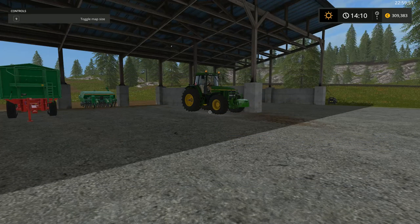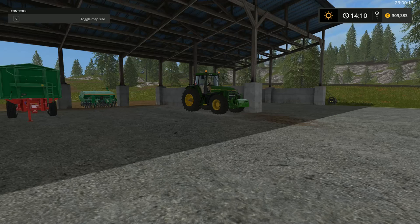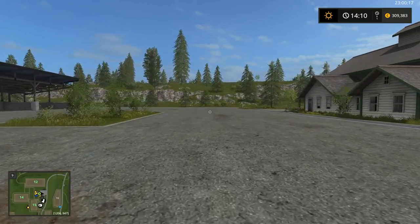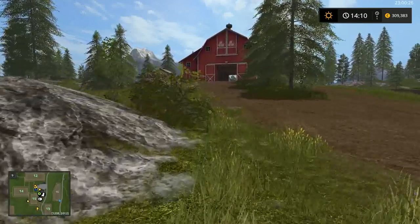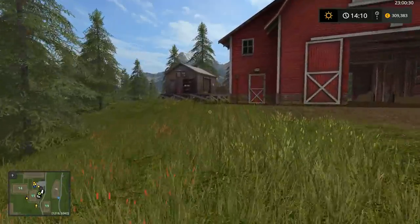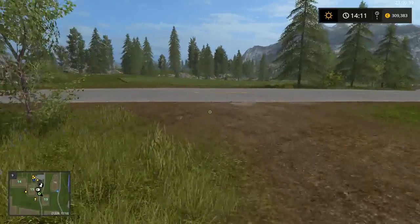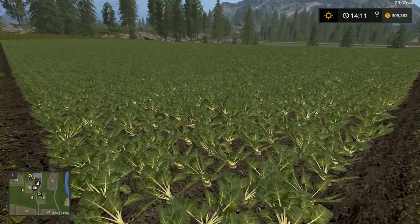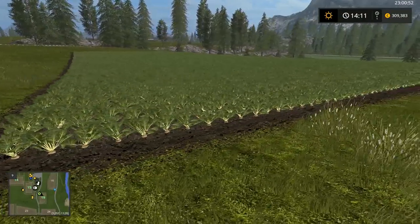Hi there everybody, welcome back to Farming Simulator 17. This is just a Belgian Gamer. I have a bit of a problem because we have to buy something - I can't visit the fields I own anymore. Anyway, it's not so far. If we quickly go to field number 19 that I bought, you will see I bought it with sugar beets but I have no equipment whatsoever to harvest it.